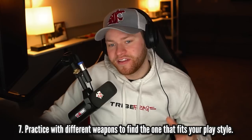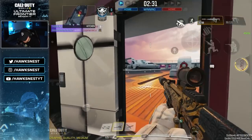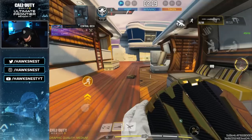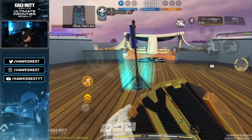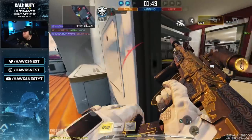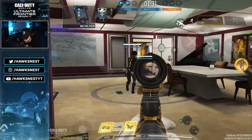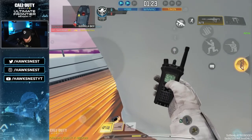Number seven: practice with different weapons to find the one that fits your play style. If you're always using an AR — which kind of makes sense with the CR being as meta as it is — definitely try the different classes of weapons. It's also just good for having more fun. Running around quickscoping is like the funnest thing in the game. Try playing with a shotgun or slow with a sniper. Try to master each weapon and make that a challenge for yourself — it'll grow your skillset. The more you play as a slow sniper, the more you'll understand where snipers might be and get the jump on them.